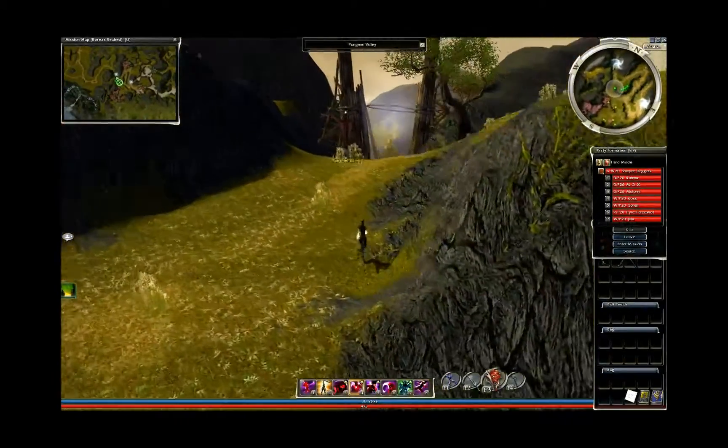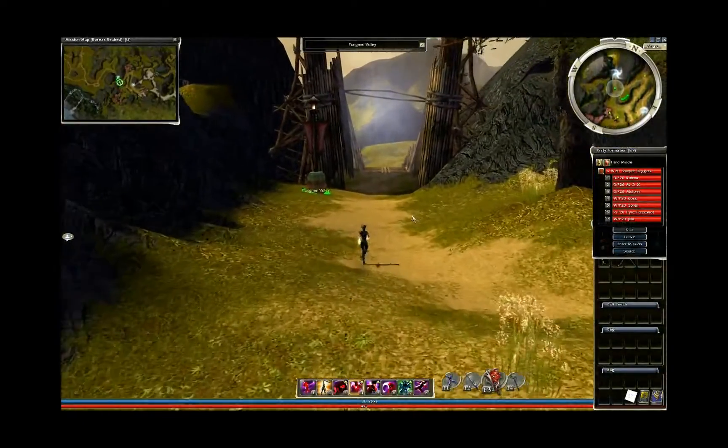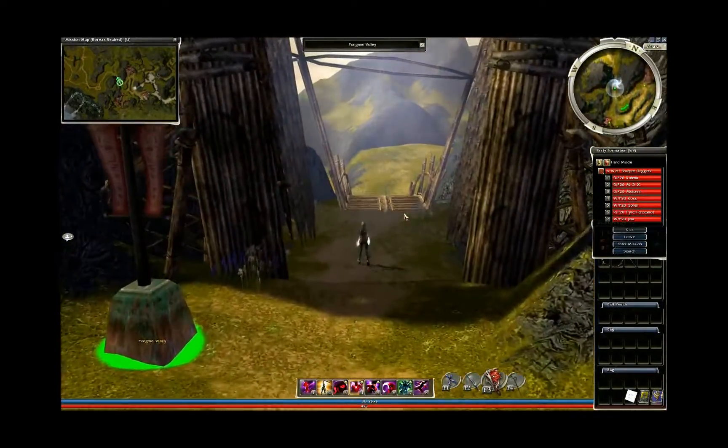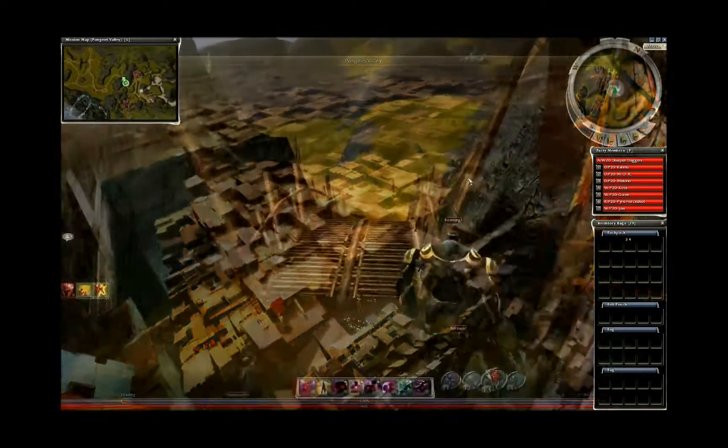For this chess run, we're going to be chest running Pongmei Valley on hard mode. So we're going to need to go to Bori's Seabed Outpost to get there.